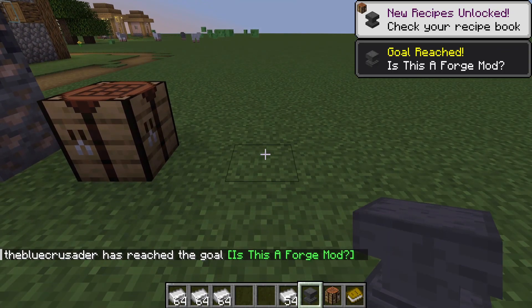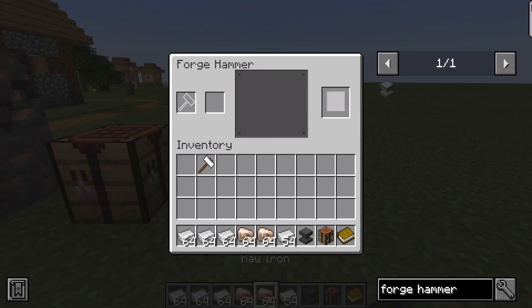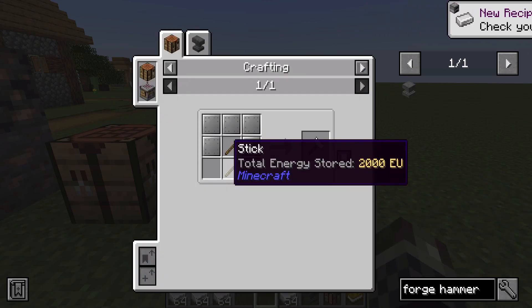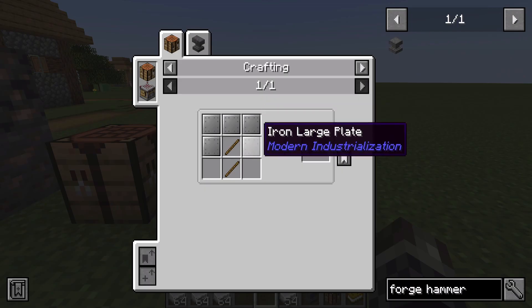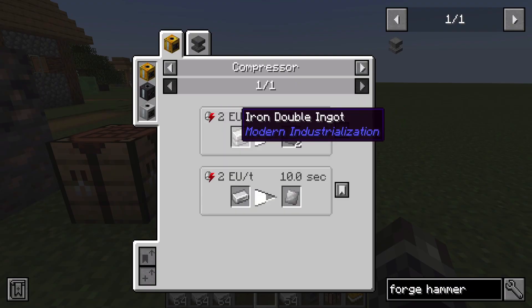We now have the first piece of kit which we can place down. This is the interface of the forge hammer — we can put an input in here, for example we could put ore in here and actually break it down into raw iron and then convert it into raw materials. I have an iron hammer here — I'll show you the crafting recipe for this, which requires five iron large plates made out of small plates and some sticks below it.